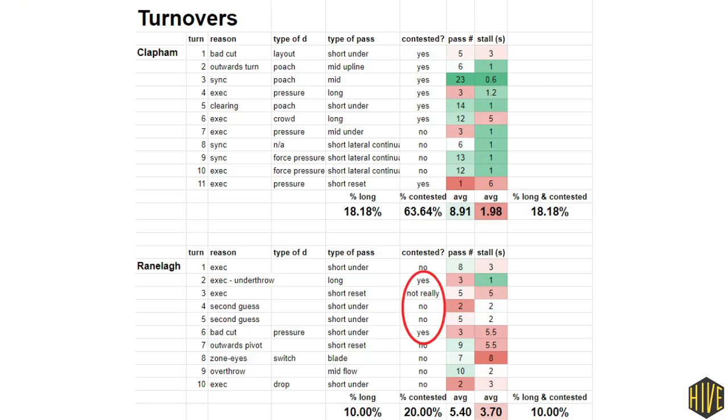Clapham really only had a direct say in two of Ranola's ten turnovers this game, whereas Ranola directly impacted seven out of Clapham's eleven. You don't need a five-part analysis series to tell you that Ranola liked to throw it deep more than Clapham, and it worked out for them in this game.